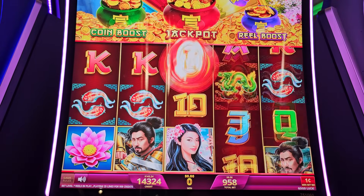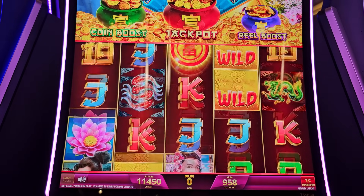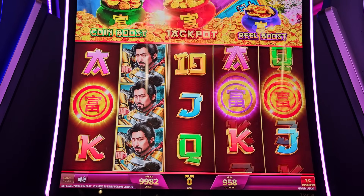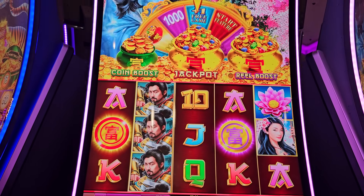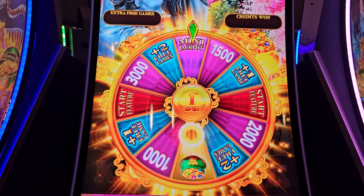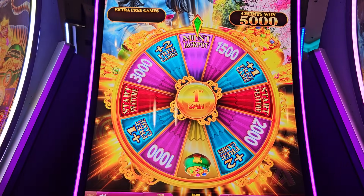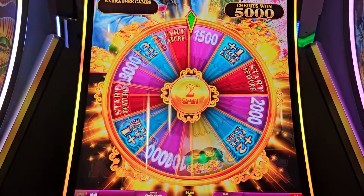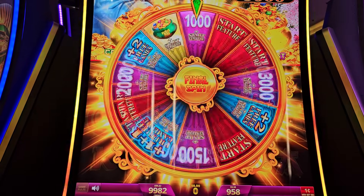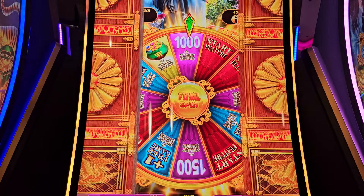On those new IGT machines, it's very easy to lose big money but very rare to win big money — just for your information. I don't know why they make those machines like this. I just love to give it a little try and then never chase on those new IGT games. We got the wheel bonus, guys — let's see what's gonna happen. That's horrible. We got the mini jackpot; now we have one more spin. Every time we get any prize it says 'Start Future.' This one is very similar to Buffalo Gold Revolution wheel bonus — and we are gonna start the future right now.